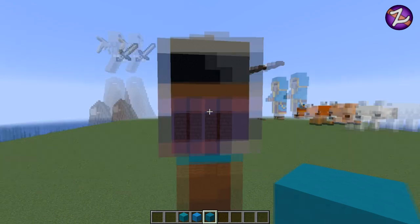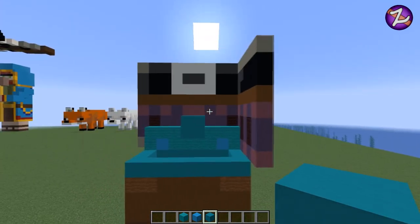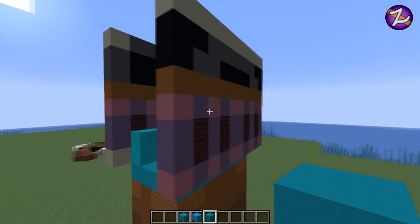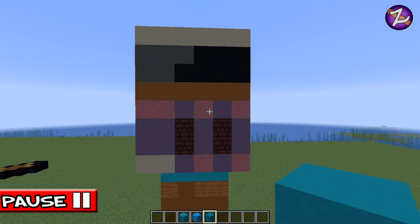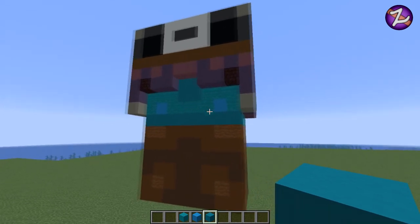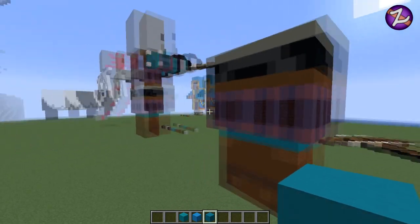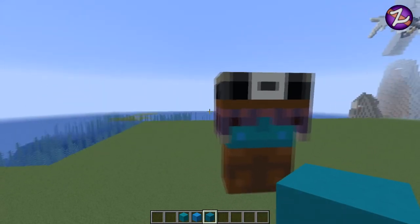Do you think it looks a bit odd or do you think it actually looks all right? If you notice on the build, I've actually brought the arms in on the pillager so it looks like he's actually holding the crossbow rather than it just being weird in one hand. I'm not fully convinced it looks good. I quite like the pillager without the crossbow, but I'll leave that up to you — if you want to just build the pillager, go for it; if you want the crossbow on there as well, just do it.